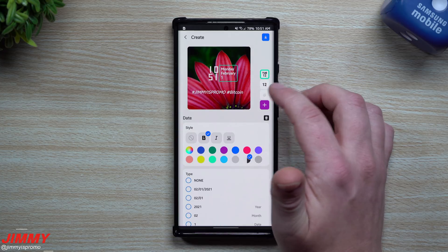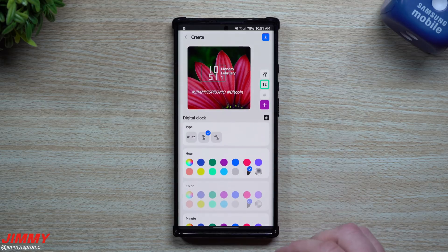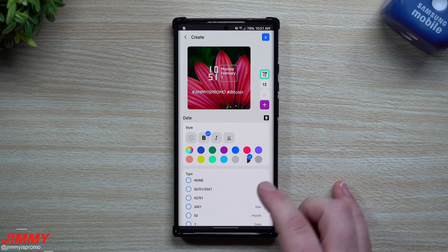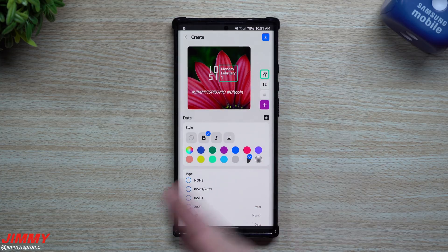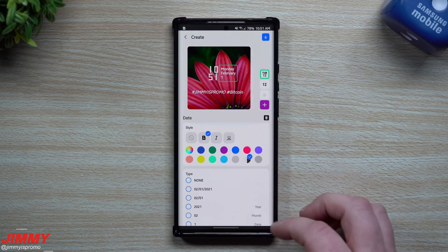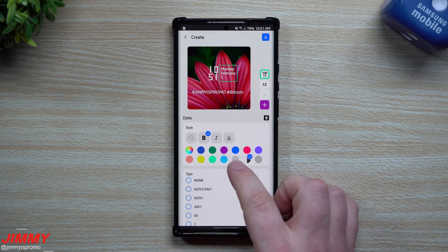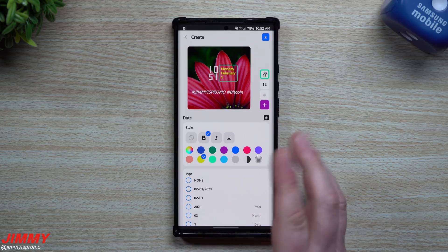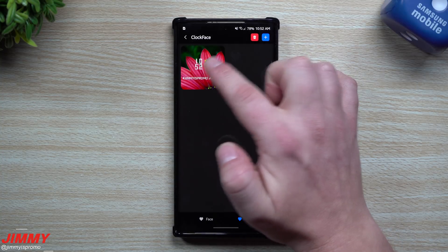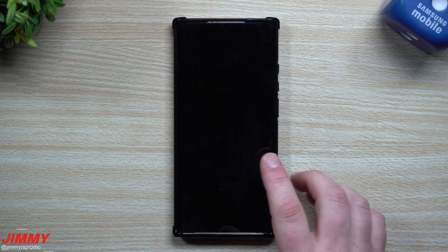When it comes down to colors on the lock screen, you can actually choose an option that's either going to be black or white — it automatically switches based on whether it's a lighter or darker wallpaper, kind of like automatically switching between light mode and dark mode. I'm going to keep it simple, maybe put the date as yellow to be safe. Then I'll hit that little download button and tap Select — now this will be the clock face used on my lock screen.